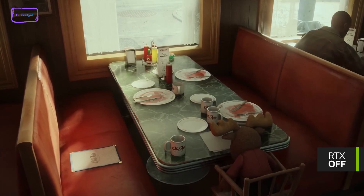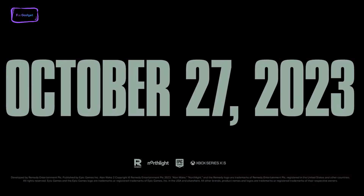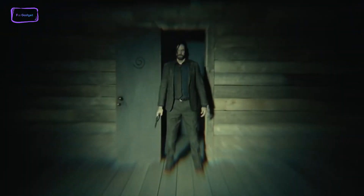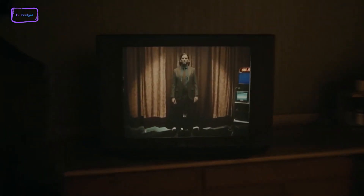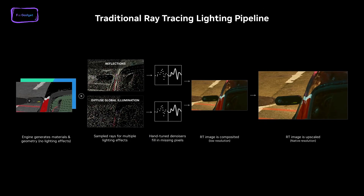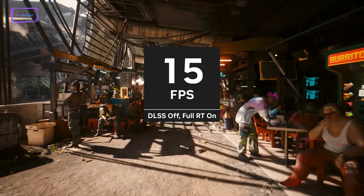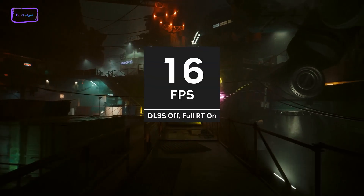Similarly, DLSS 3.5 and full ray tracing will be integrated into the launch of Alan Wake 2 on October 27. Furthermore, Portal with RTX will also receive an upgrade to DLSS 3.5 during the upcoming fall season. So far, what we got to see from Nvidia's demo is that the in-game details look much sharper compared to traditional ray tracing, and the most impressive part is that the inclusion of AI in ray reconstruction has also improved the FPS count, which often took a dip in previous ray tracing technologies.